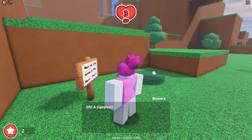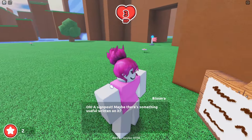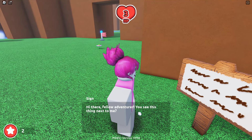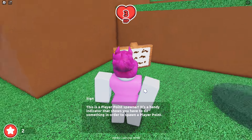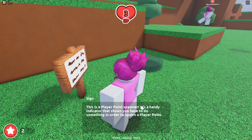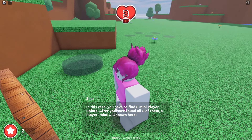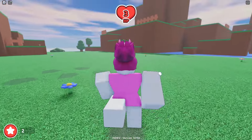I do a lot of reading. Oh, a signpost. Maybe there's something useful written on it. Hi there, fellow adventurer. You see this thing next to me? This is a player point spawner. It's a handy indicator that shows you have to do something in order to spawn a player point. Well, I already knew that. In this case, you have to find eight mini player points. After you have found all eight of them, a player point will spawn here. Good luck on your endeavors.